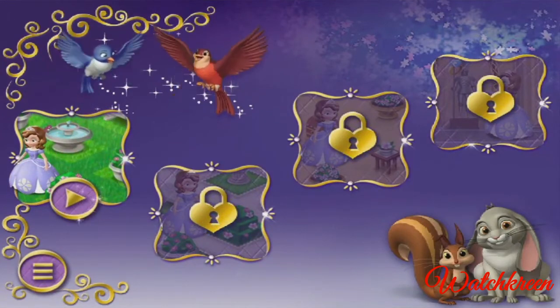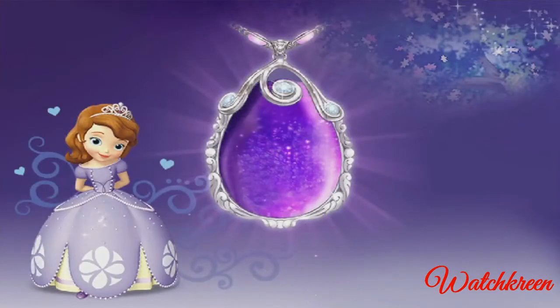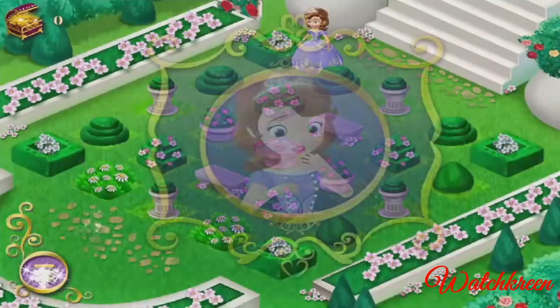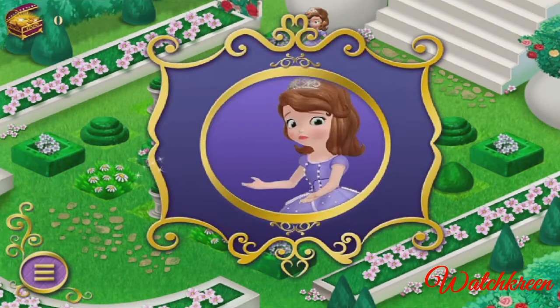We have to find my amulet. Let's start our search here in the garden. Someone has taken my amulet. Without it, I can't talk to my closest friends — Robin, Mia, and Clover. Will you help me find it?